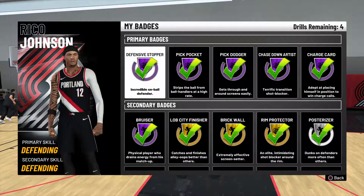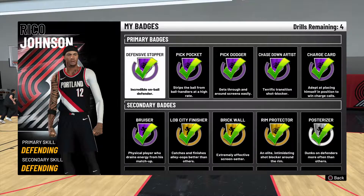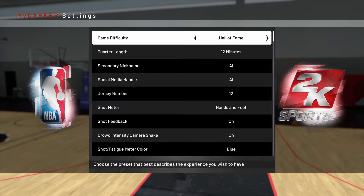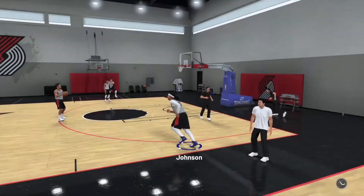Today I'm gonna show y'all how to get Defensive Stopper. There are multiple ways you can get this badge maxed out. The first is by playing practice, like what I'm doing right now. If you play practice and get good defense — use the right stick to do good defensive shots — I'm gonna show you right here how to do this practice.